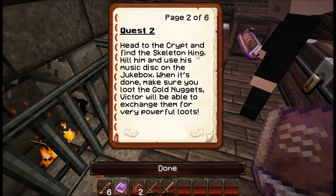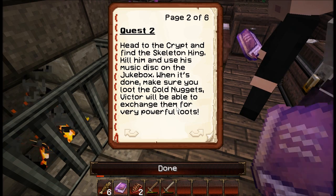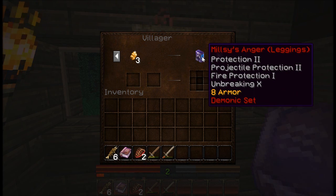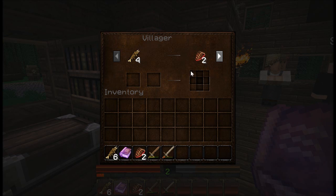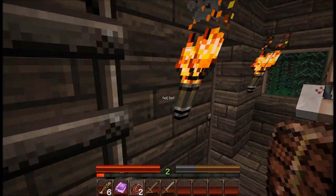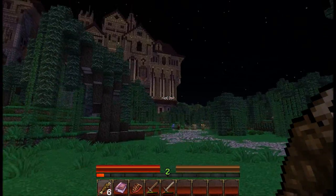The next quest is: head to the crypt and find the Skeleton King. Kill him and use his music disc on the jukebox. When it's done, make sure you loot the gold nuggets — Victor will be able to exchange them for very powerful loot. So because he's a villager, we can trade with him. This is some really cool stuff they've got up for trade — you can trade your rotten flesh for steak, spider eye for steak, and a potion of healing for seven rotten flesh. I'd rather save up and get a potion of regeneration, I think.